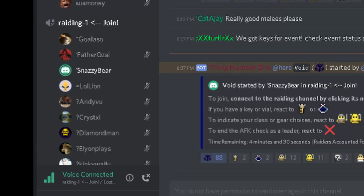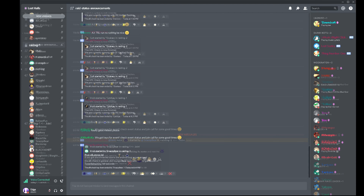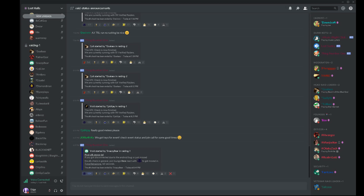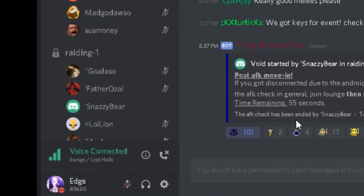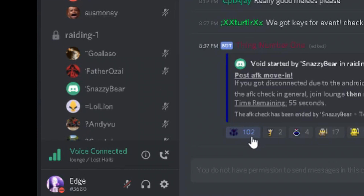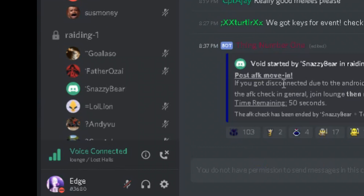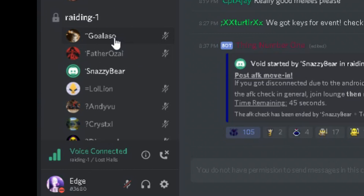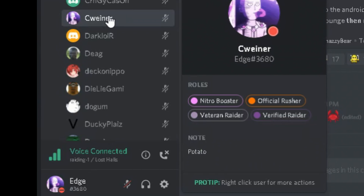Wait for the AFK check, and then the raid leader will call location. If you do get moved out because you're on Android, you have a post-AFK move-in — so you'll join the lounge, react to the void entity again, and the bot will move you into the respective rating channel that the AFK check is for. It's not too hard, it's actually quite simple.